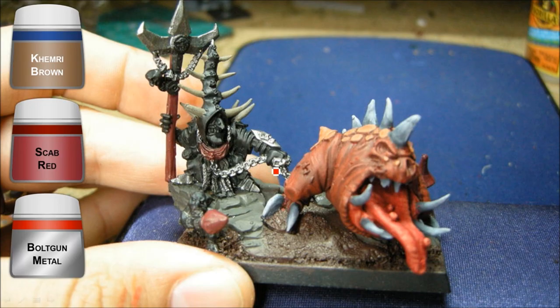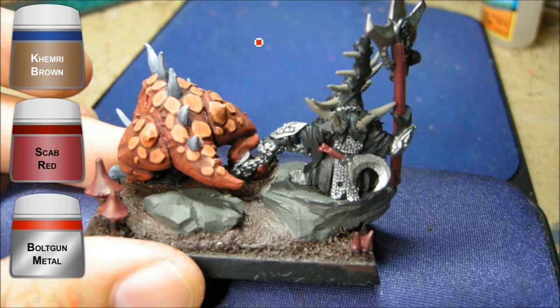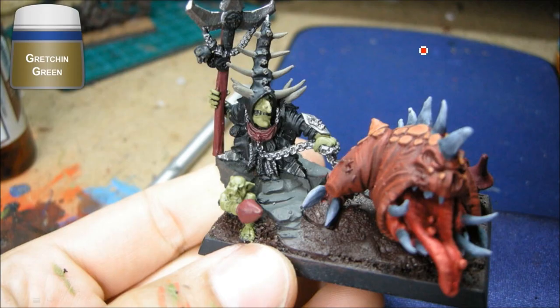Now I'm doing some base coats over on Scarsnik. Bolt Gun Metal on all the metal bits, Scab Red on the red areas, and Kemery Brown on anything that's going to be bones. And Gretchen Green for the Goblin Flesh on things here.